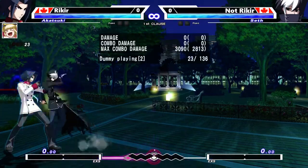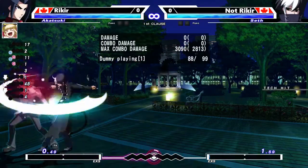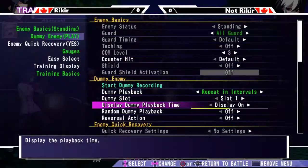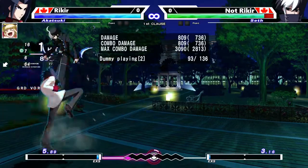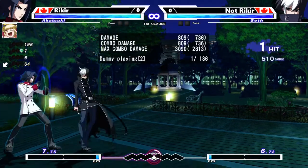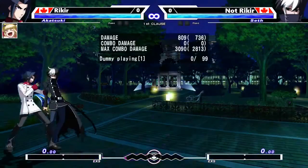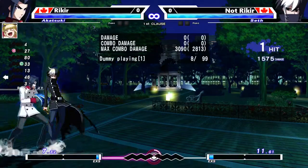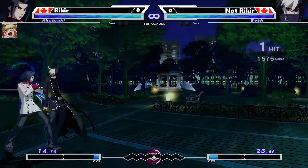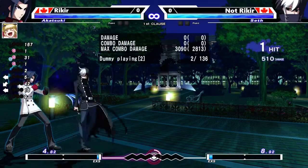For example, if you know the throw is coming you can tech the throw, and if you know the assault is coming you can anti-air it. But if you try the wrong response for the wrong option, it's not going to work. So for example, if your opponent does dash up throw and you try to anti-air with 5C, it's not going to work because you're not teching the throw. And if you try to tech a throw while your opponent is assaulting, all you're going to do is whiff the throw.